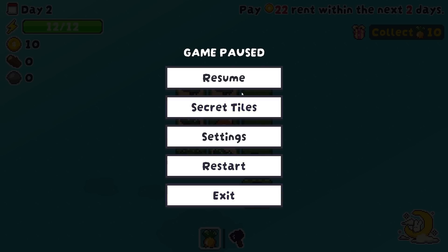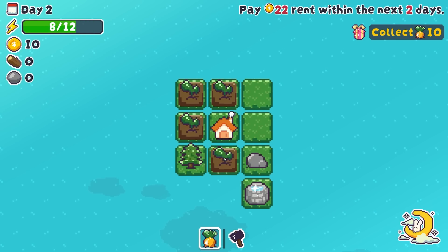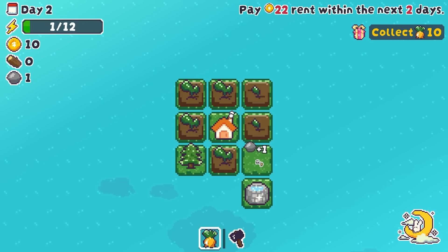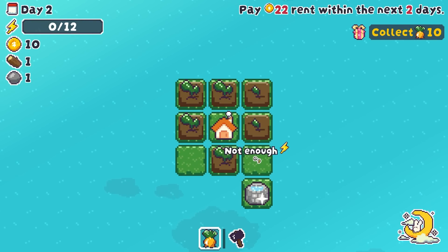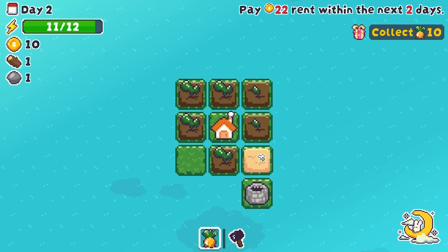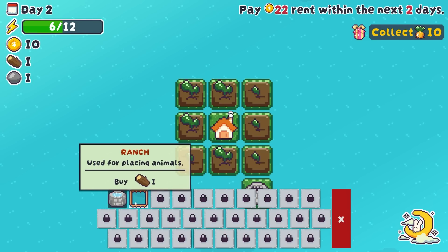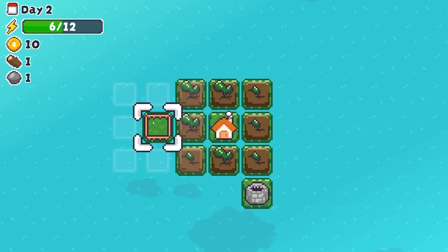Right, so what do we need to do today? First things first, we need to make sure that we get all of this watered and planted. I'm also going to destroy this rock and this bit of wood — that takes another action. We are completely out of energy, therefore I'm going to fill up using the well, and we're going to get everything completely planted. Which actually allows us to turn our attention to building brand new buildings — in fact, two brand new buildings.